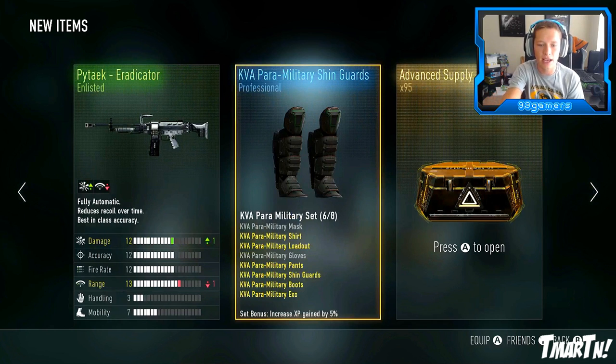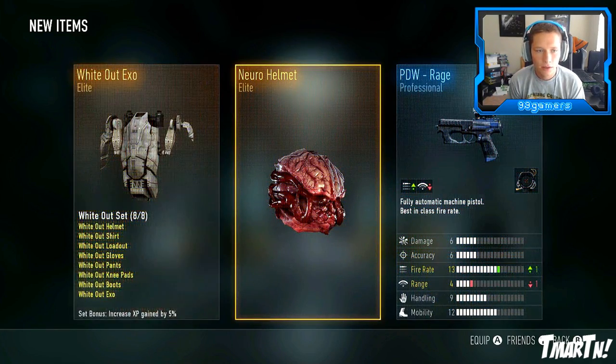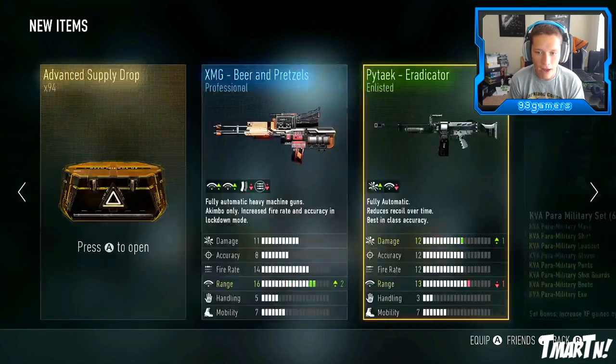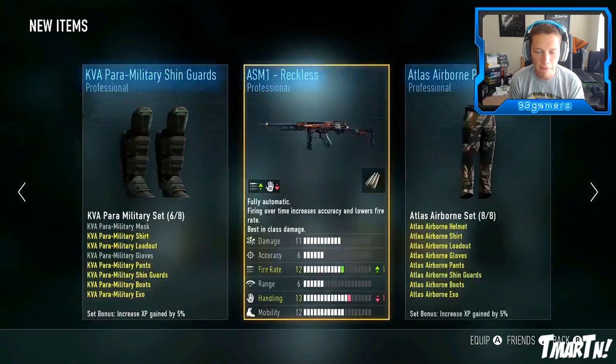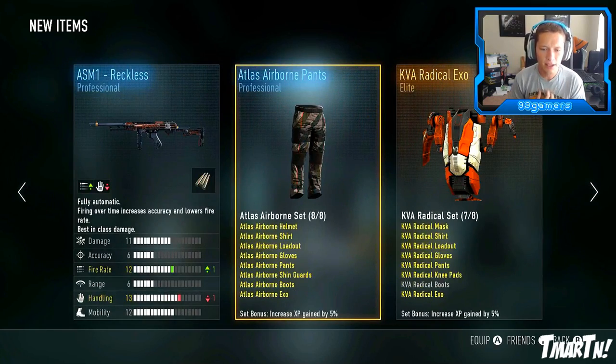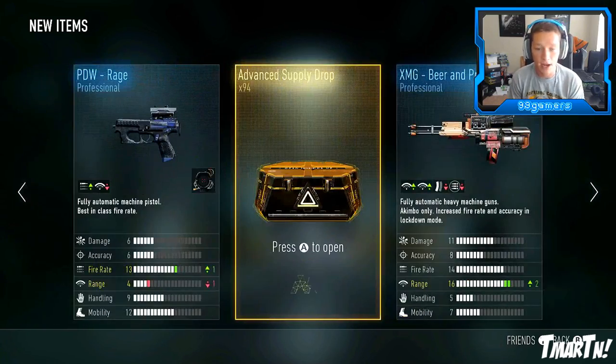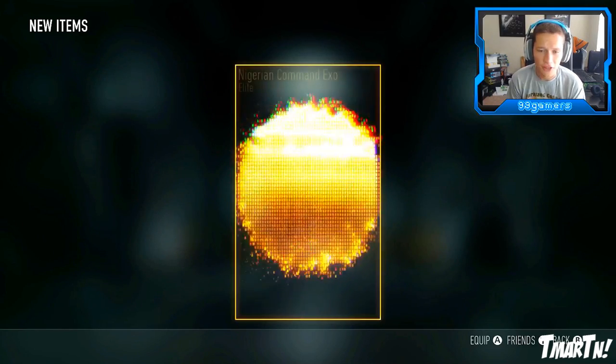On these gear sets, I like how it shows you what you have now - they updated it. So if you have the full gear set and you're wearing it at one time, you get a 5% XP gain. It's kind of cool that they're showing you what you have. You can see I have all of Whiteout, all but two of KVA Paramilitary, and all of Atlas. Do you have to be wearing it to get the XP bonus? I'm not sure, I think you have to be wearing it.